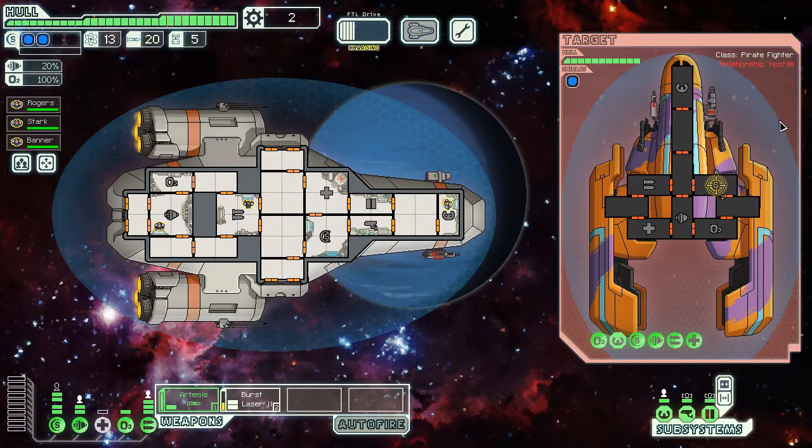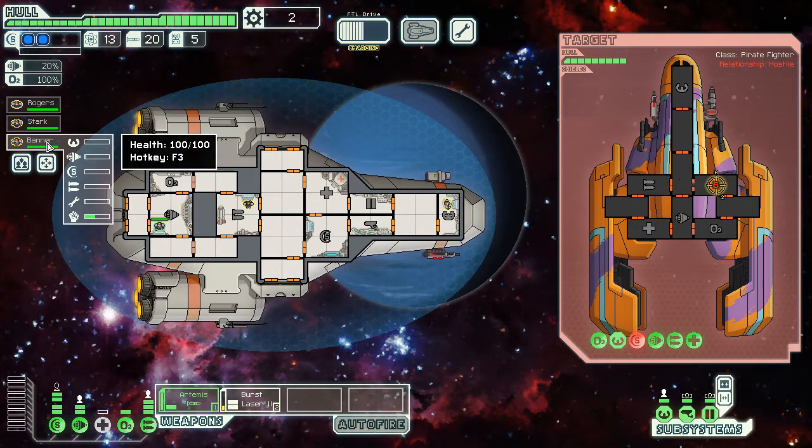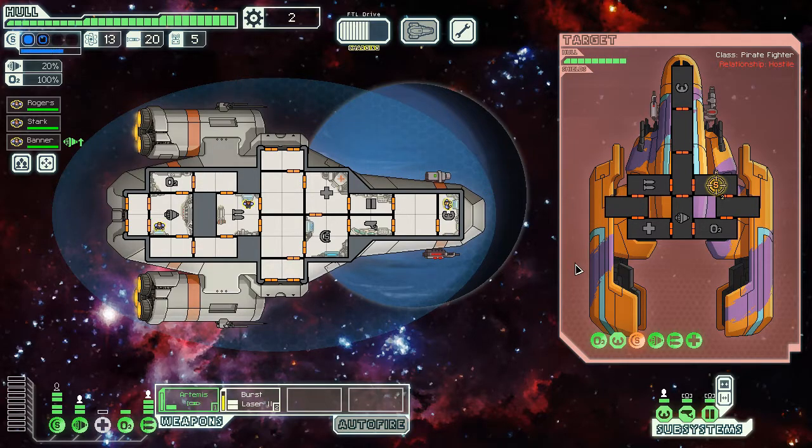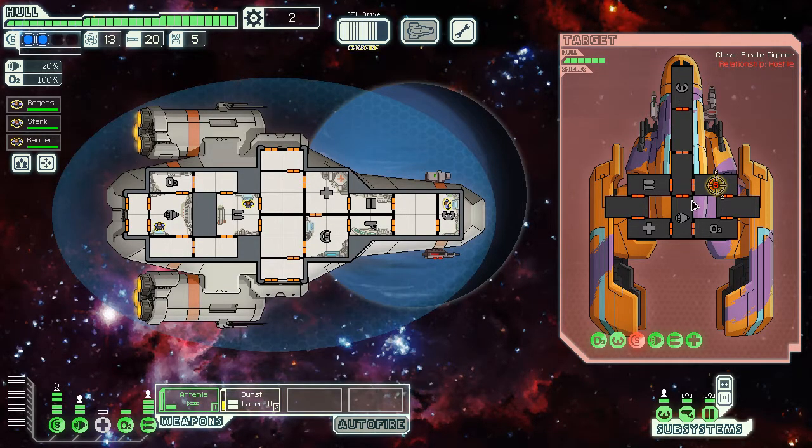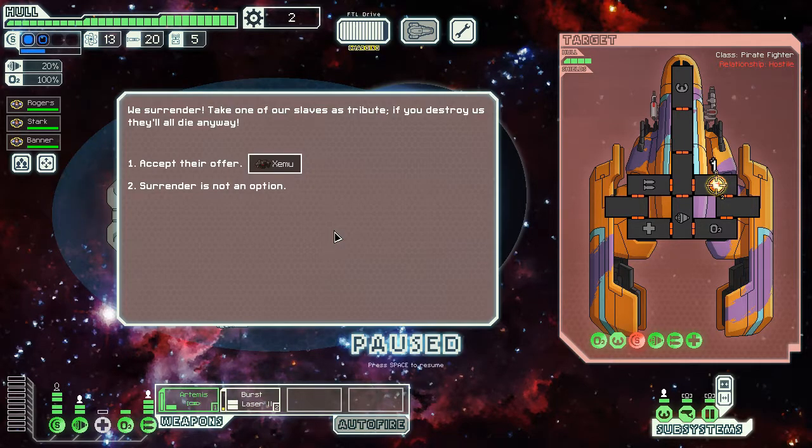Except we're missing every single shot. I'm going to save my missiles here, just because I might need them in another battle. Bruce Banner is better at fighting than working on the engines — that figures. Let's hit them again. Keep those shields down. We don't have to worry about their weapons. Our shields recharge fast enough. I do wish I had a crew member in shields right now — that'd be great for leveling up their shields skill.